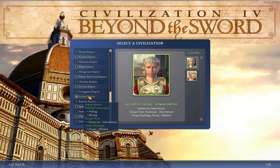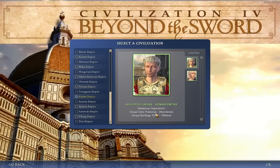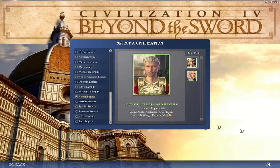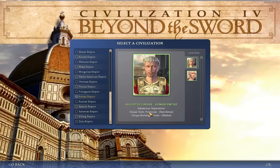The Romans start with Fishing and Mining. They have a unique unit called the Praetorian, which is a replacement for the Swordsman. And they have a unique building called the Forum, which is a replacement for the Market. The early game unique units and buildings are very good because the early game tends to be quite critical. The Praetorian is basically Strength 8 with no city bonus, whereas a Swordsman has Strength 6 but gets a 25% bonus attacking a city. So the Praetorian is far better rounded overall, though I'm not sure if there's a price difference.